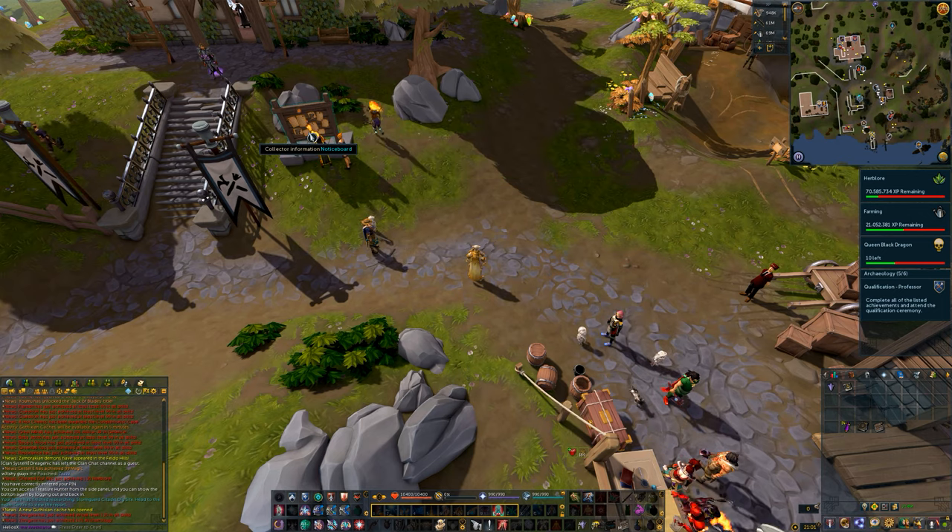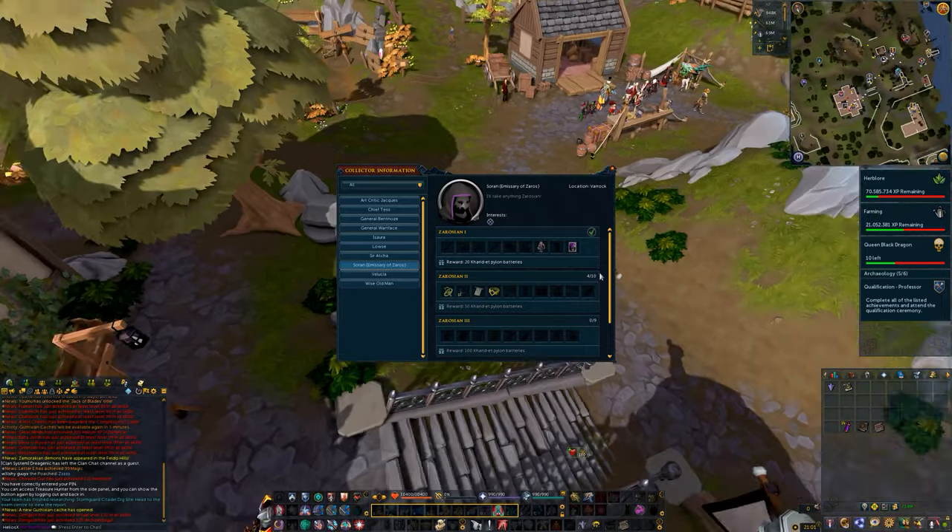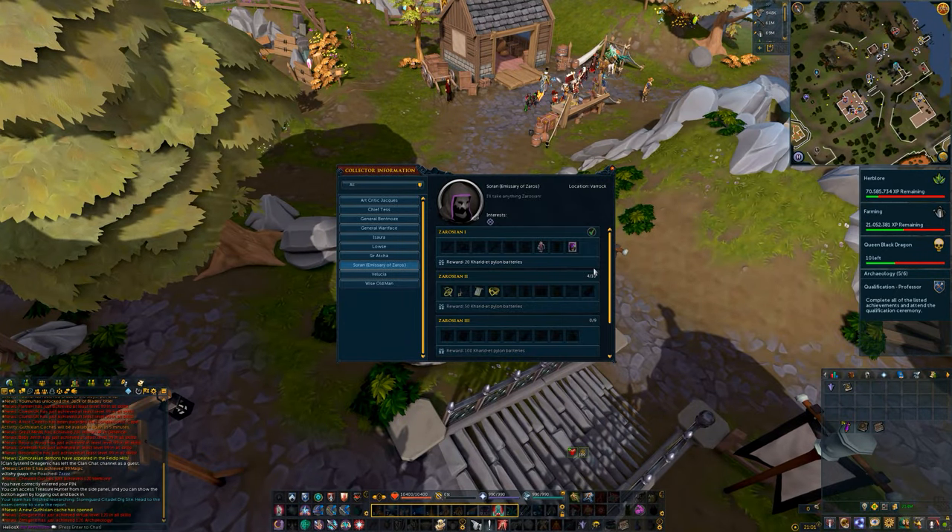Next relic is the Unexpected Diplomacy. To obtain this relic you will need to complete the Zerosian 1 collection offered by Soran. Once you do, he will give you the relic and you simply offer it to the Monolith.